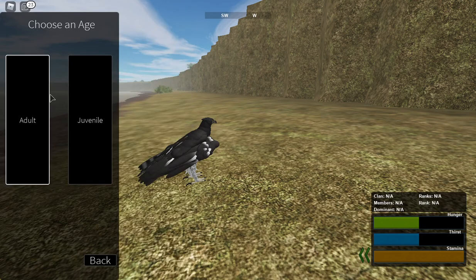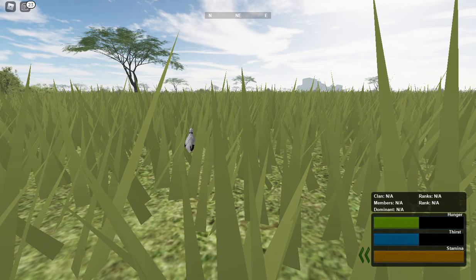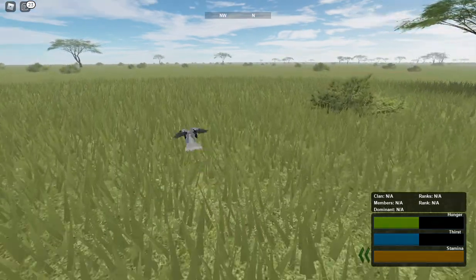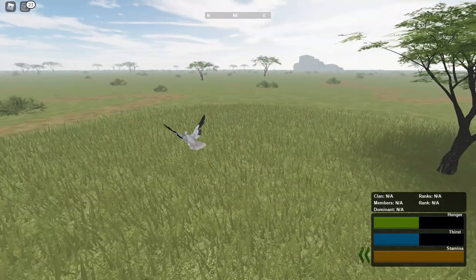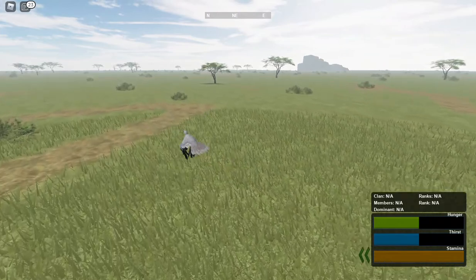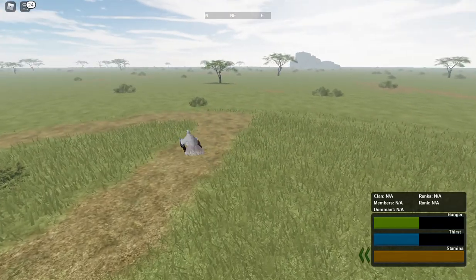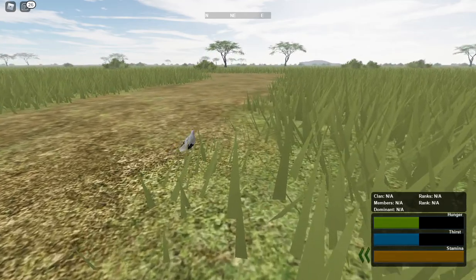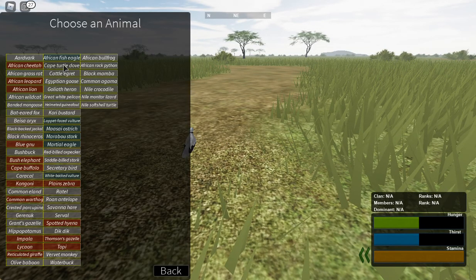Now I'm gonna do it with a cape turtle dove pigeon. This one is faster than some birds, so it's gonna take a little bit more effort and a little bit more time. So again, hold space until you slow way on down — and this bird is smaller — so glide down and slap Q. It works every time, every single time.